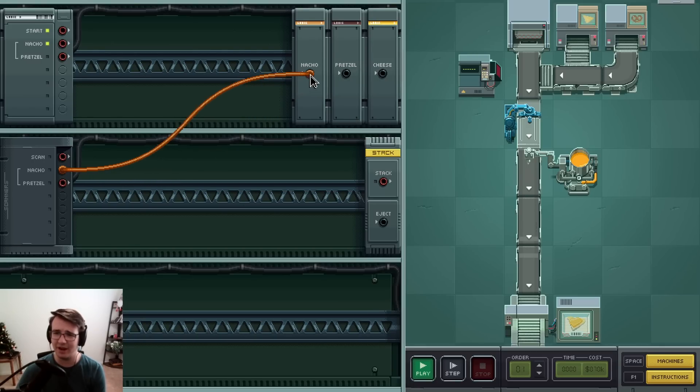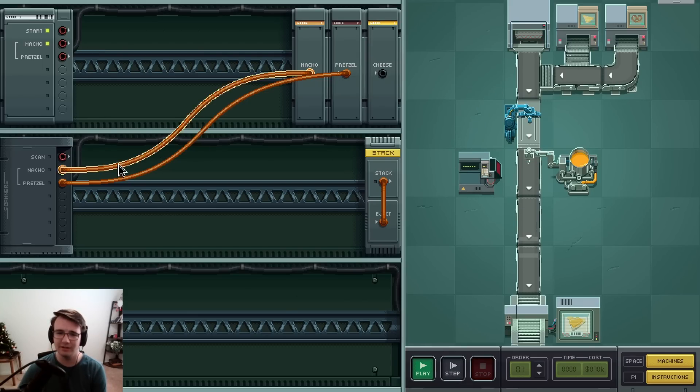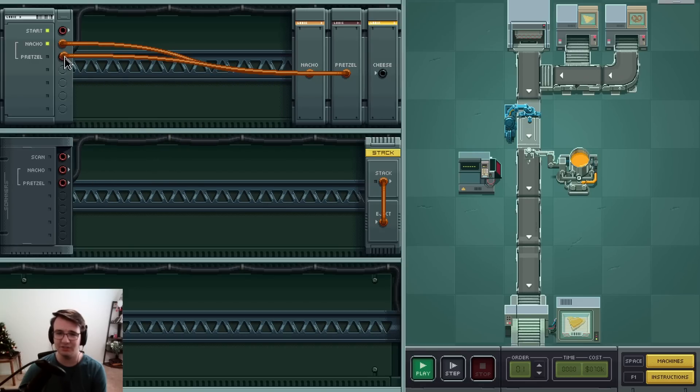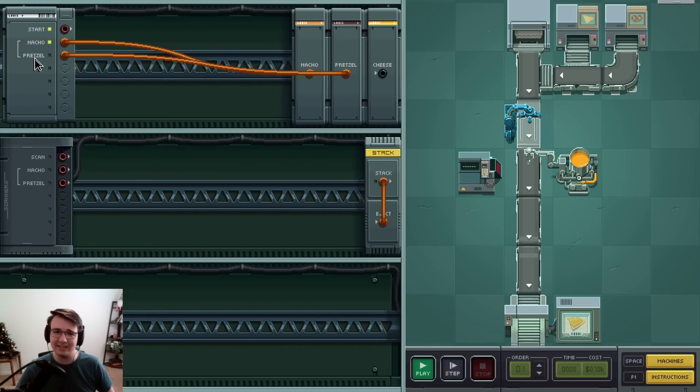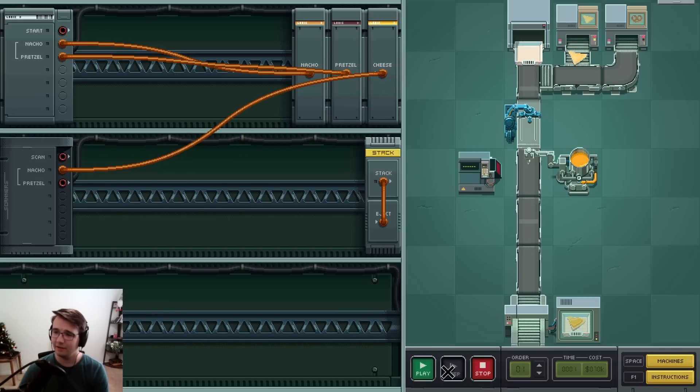So what I know is: if I scan a nacho, I'm gonna make a nacho. And if I scan a pretzel, I'm gonna make a pretzel. Scan... nacho. I stack the nacho, and nothing's happening right now. The game mentions I can stack then eject. So stack and then send it on its way. What if the scanner is instead here? And then if I start nacho, I do a nacho. If I start pretzel, do a pretzel? This tells me what order is needed. If I scan and it's a nacho, then I should add cheese. And maybe that's all I need. Holy crap, it works!